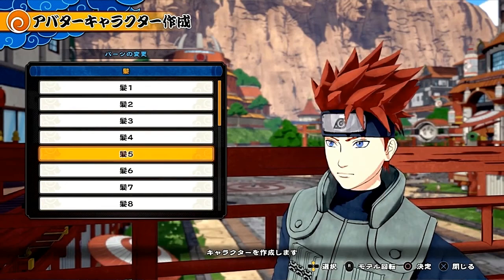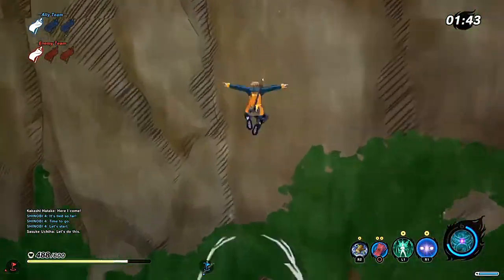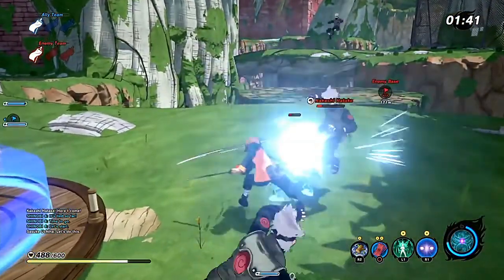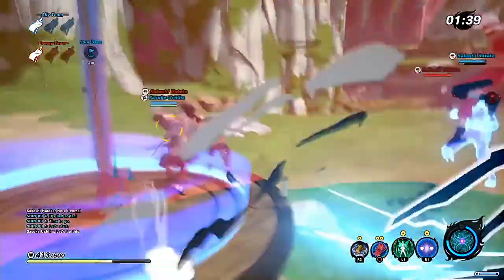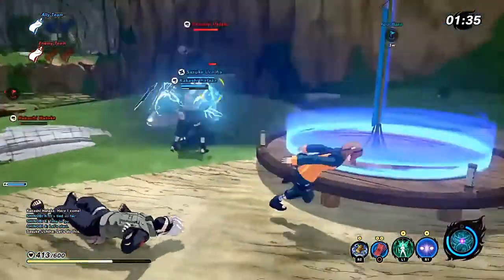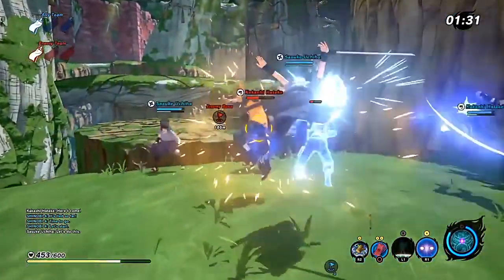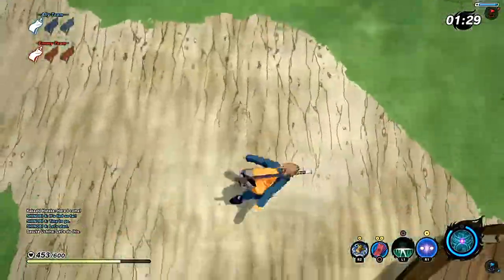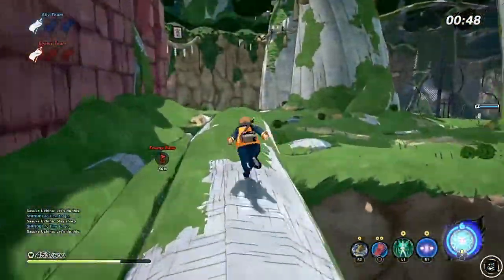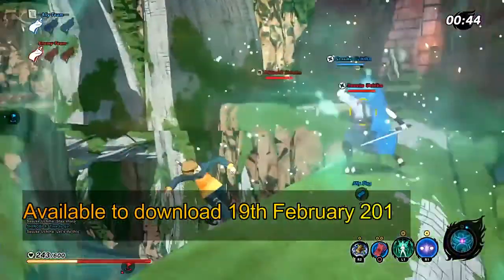Now don't just think you will have to stick with the characters that are given to you — oh no, you can create your own. Now this beta unfortunately is only for the PlayStation 4; the Xbox One and PC players are going to have to wait for the full game release. During the open beta you will be able to play the Konohaku Forest Stage and the Nakura Training Ground.